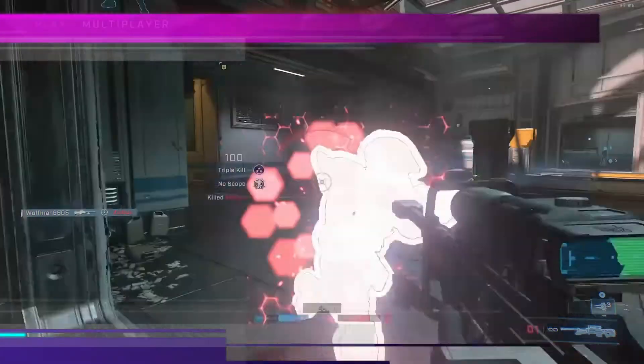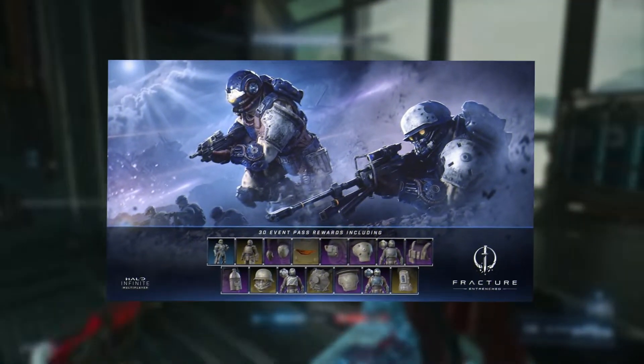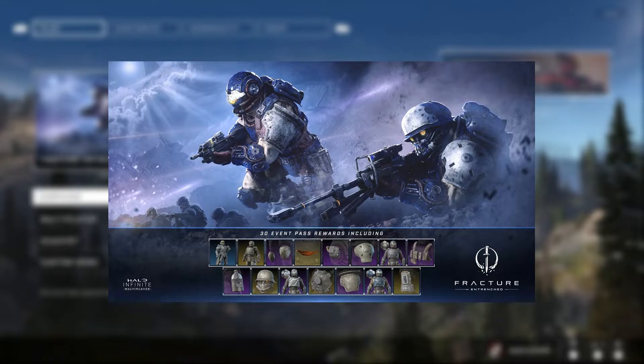Then we have the fourth week of Entrenched returning — a great opportunity to have players catch up on the 30-tier event pass. If you haven't started it yet, this is the last week to start it in order to get all of the rewards. Each week you can only progress 10 levels, so definitely hop on that.